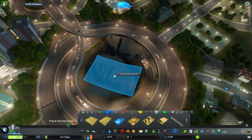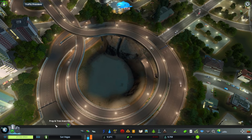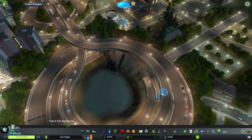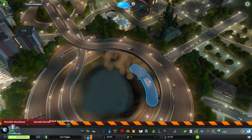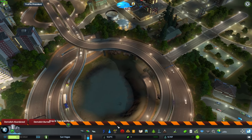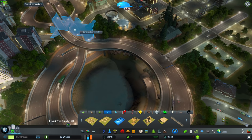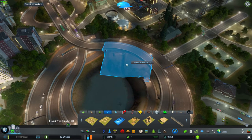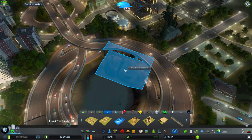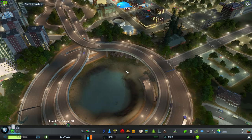I've got a mod down here — this is Prop and Tree Anarchy. Now with that enabled, I can place props wherever I want to. So if I turn Prop and Tree Anarchy off — which is Shift + P — you can see it's turned off. Now if I try and place a rock, which is the problem a lot of people were having trying to place things connecting to these roads. I actually have another mod enabled — Road Anarchy. So if I do Ctrl + A, I think that should be it.